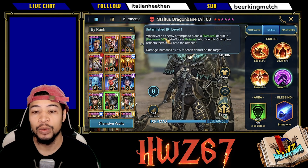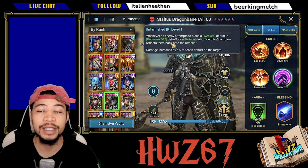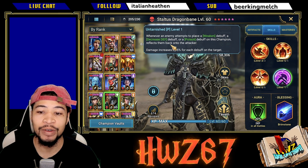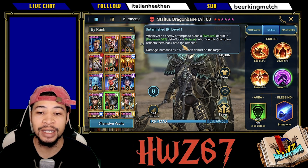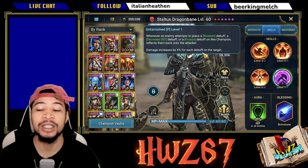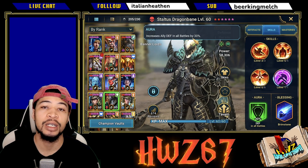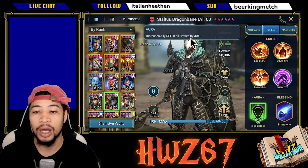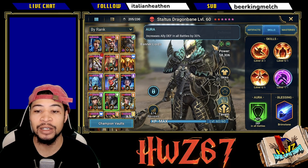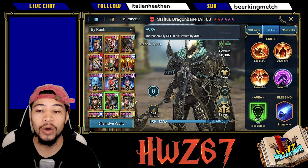His passive: whenever an enemy attempts to place a weakened debuff, a decreased defense debuff, or a poison debuff on this champion, it reflects them back onto the attacker. Damage increases by 5% for each debuff on the target. And he has a 30% defense aura which is good for all battles. I love to see it on legendary champions when they have auras that allow them to be used in all battles.